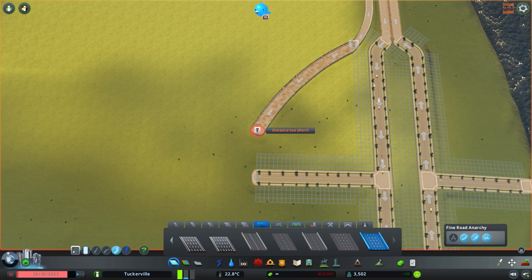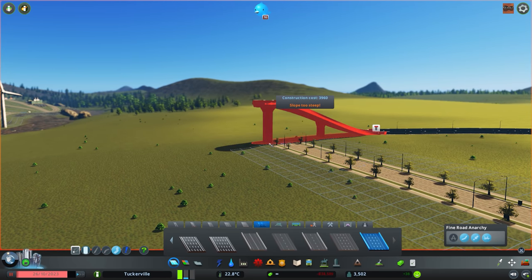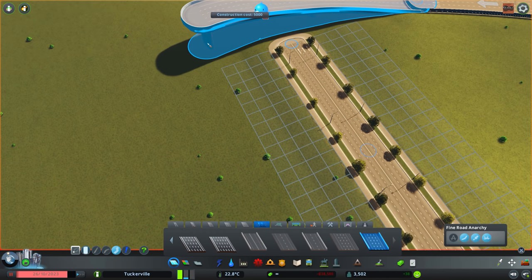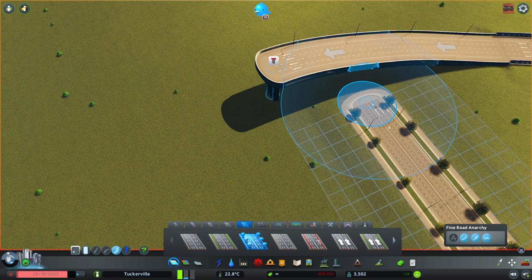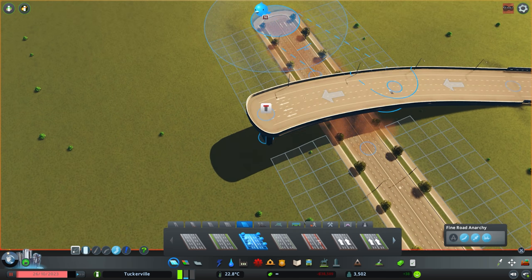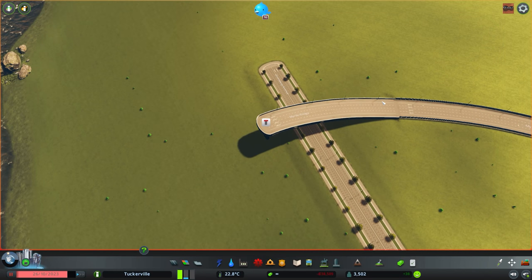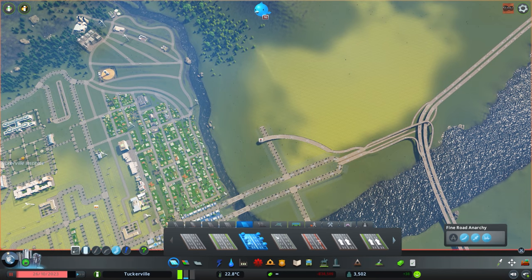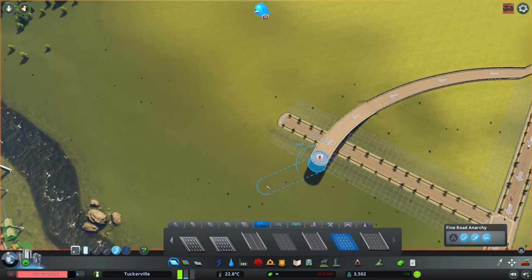We're going to need to cross over a road here, so I'll put my new skills to the test — Page Up to raise it. That's a little too big... that'll work. So we're raising that up, making sure I'm not too aggressive with the curve. The mods make this so much easier, it's honestly incredible.